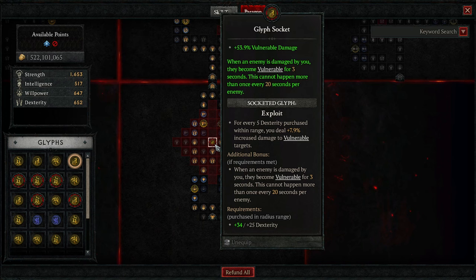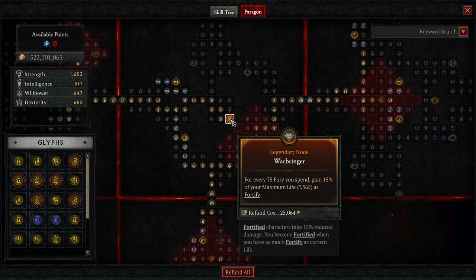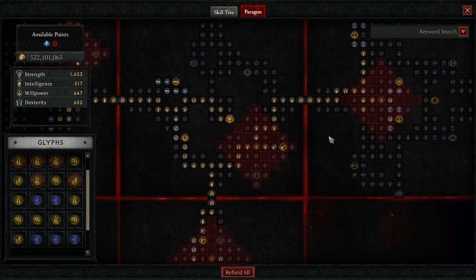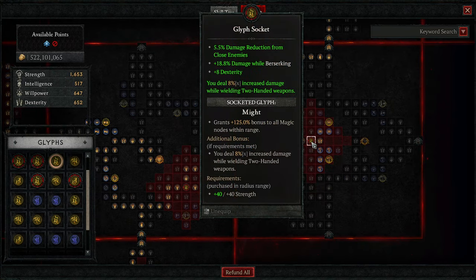First node: Exploit. Once you hit an enemy, it gets vulnerable for 3 seconds — you get increased bleed damage right off the rip. Secondly, Warbringer: every 75 Fury you spend, you get extra life as Fortify. Here we have Ayer — gives you increased damage while Berserking, and while Berserking you take reduced damage from Elites. We're going to hop over into the Carnage board, which we're not activating but it gives us a glyph socket. We're using Might, giving us damage reduction from close enemies, extra damage while Berserking, and increased damage while wielding a two-hander.